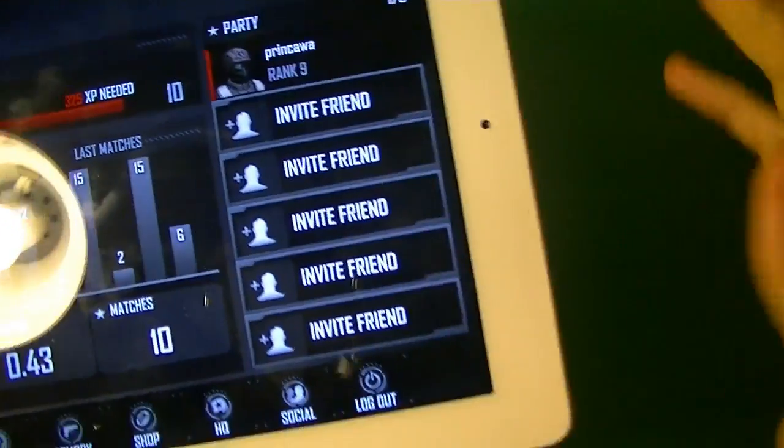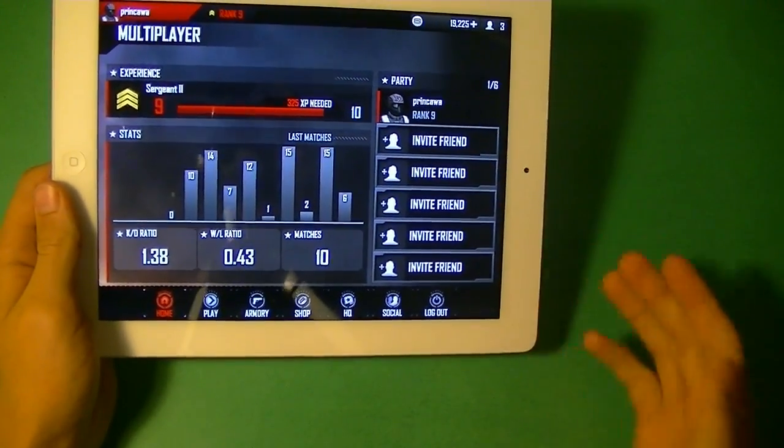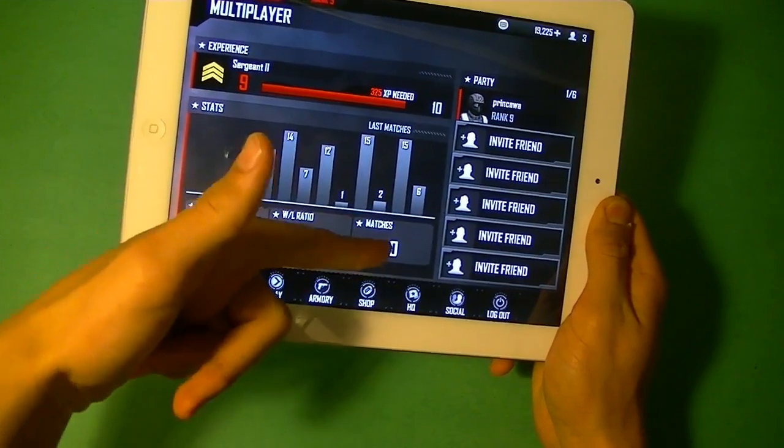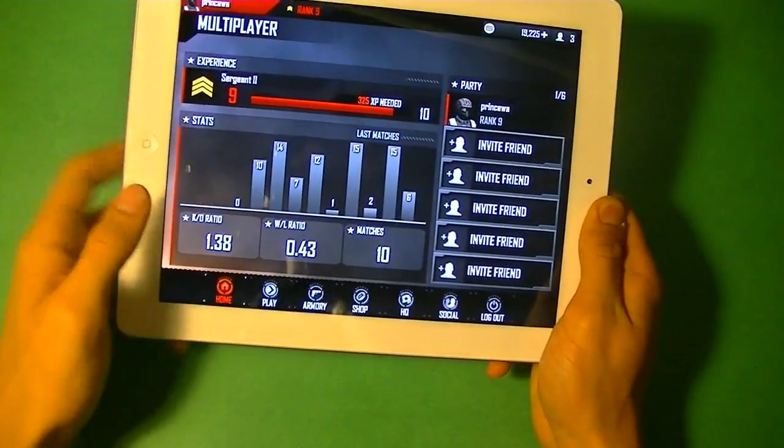You have a level 10, and you can see your XP needed to get to the next level. You have a party, so you can have like a LAN party if you want. You have all your stats here: kill-death ratio, win-death ratio, win-lose ratio, and how many matches you've played.